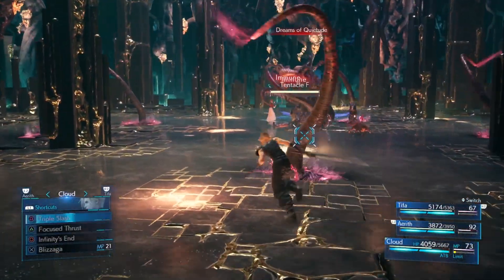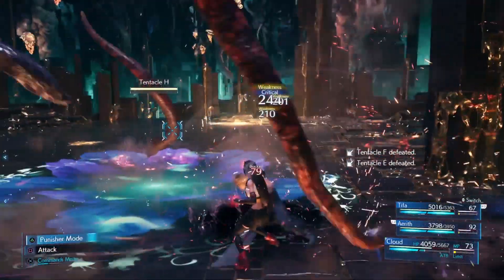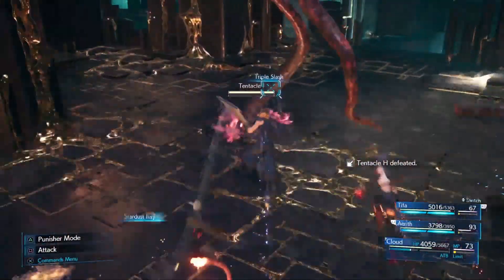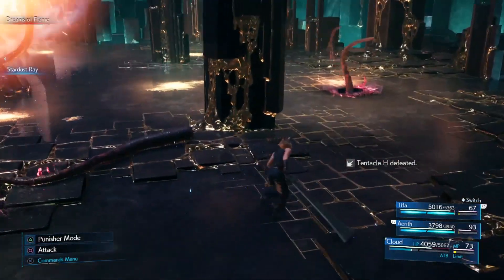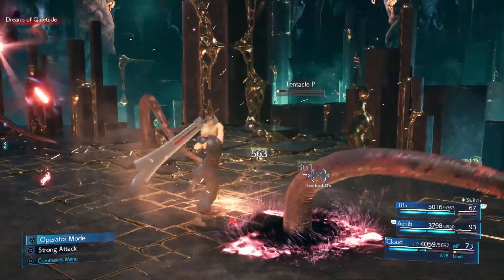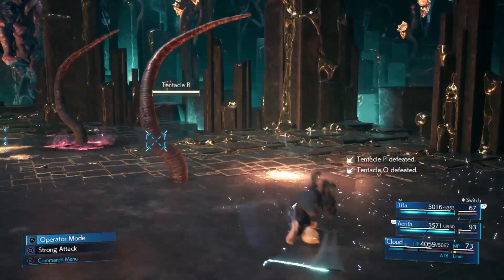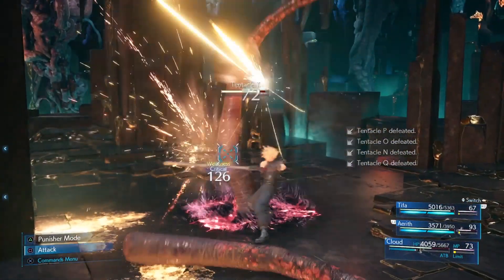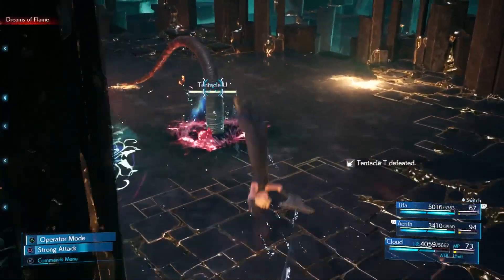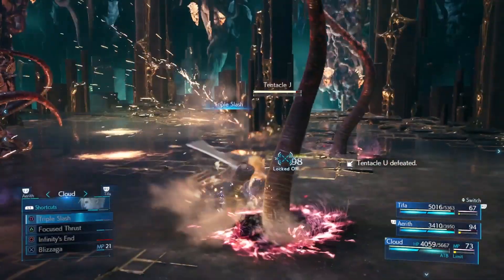If you don't kill the boss fast enough, you'll actually have to do this all over again. So watch this video to see how I stagger the boss so you don't have to keep doing this over and over. Right now I'm just trying to deal with these tentacles as fast as I can by using a combination of Punisher mode and Triple Slash. I have Tifa and Aerith's ATB gauge full — that's important, I want to keep their ATB gauge full.